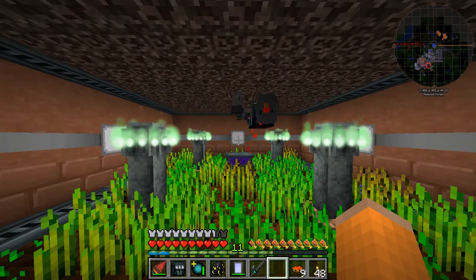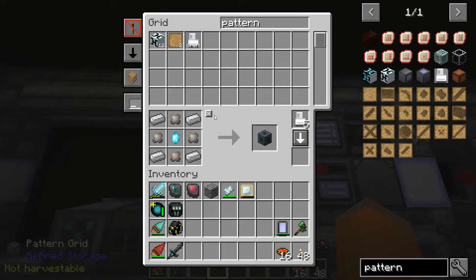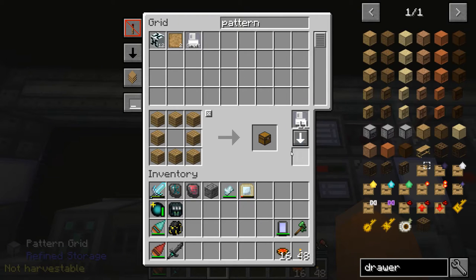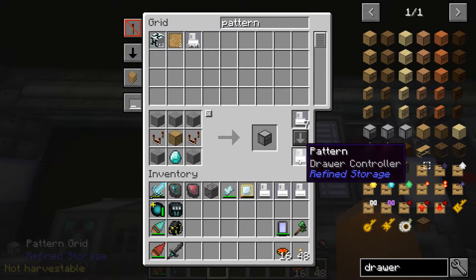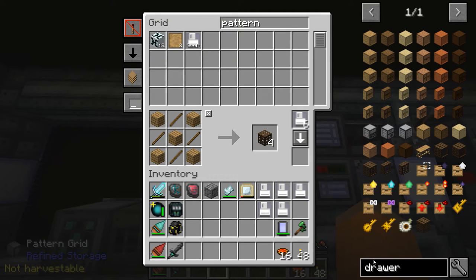Today is going to be a good day. We are finally going to solve our storage issues and start crafting everything necessary to make some storage drawers. And hopefully we can get into more RFTools dimensions — that would be fun.